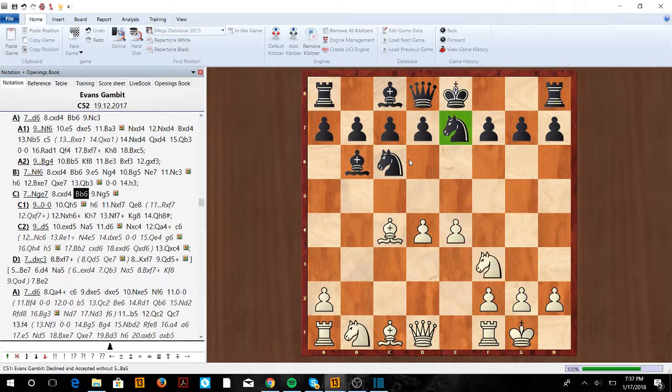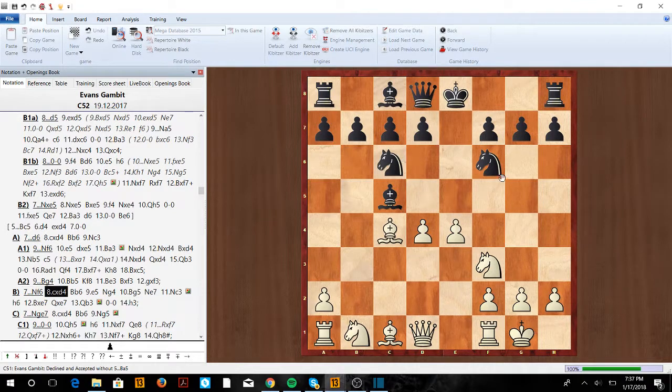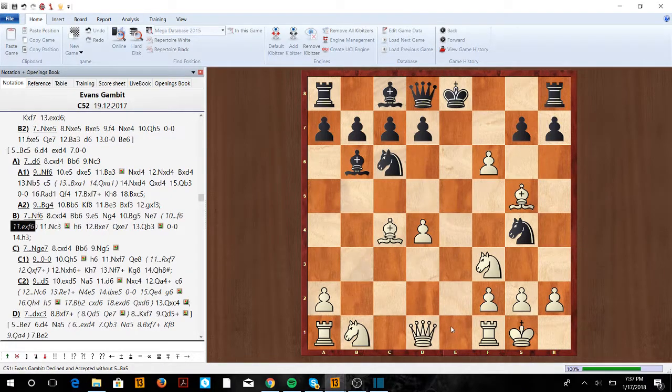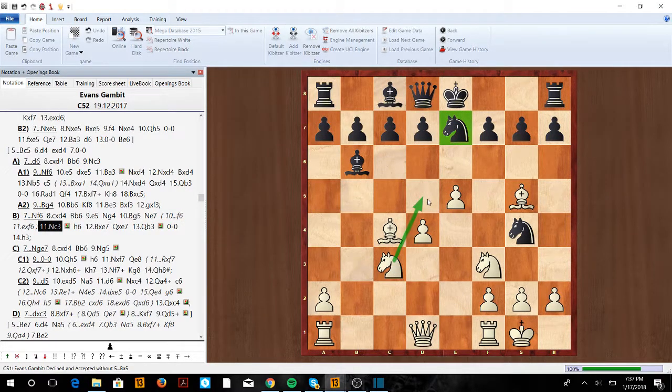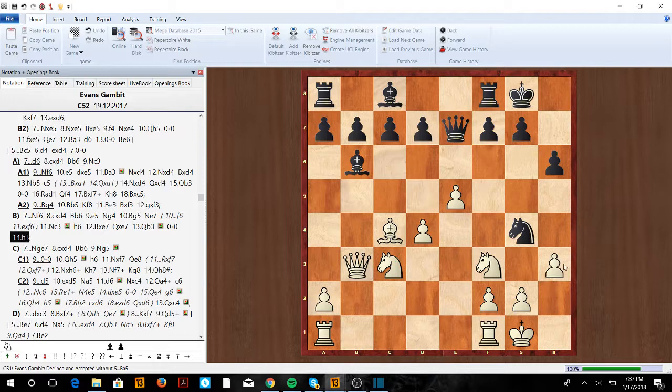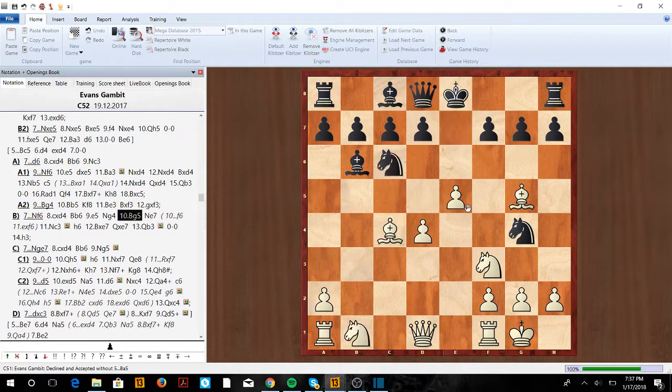Now let's look at Knight f6. We take on d4 once again for free, then e5 to kick the knight away, because after Knight e4, Bishop d5 traps that knight. Knight g4, and now Bishop g5 — the knight runs out of squares. If h6, Knight e7, f6 is bad because we can take and he can never castle. Rook e1 check keeps his king in the middle. After Knight e7, Knight c3 brings pieces into the attack threatening Knight d5. If h6, take, take, Queen b3 threatening both knight and f7. After castling, h3 finally traps the knight, giving White a very nice position.